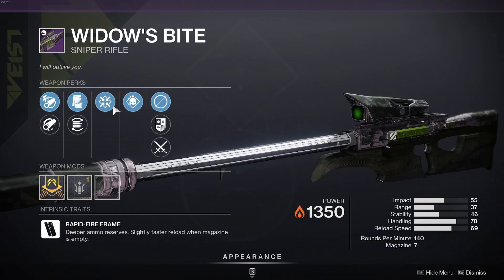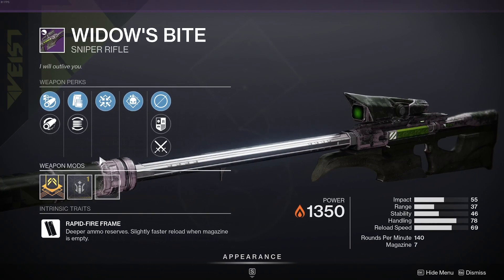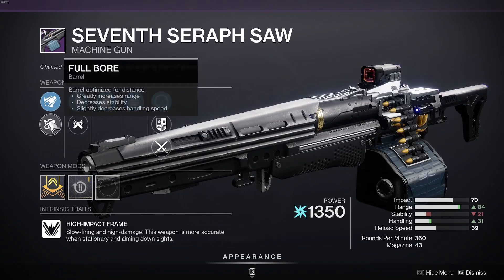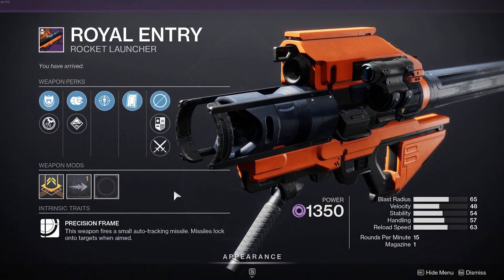We got a Widow's Bite again with Firmly Planted. I don't know what the Firmly Planted is about, but not a bad roll honestly. But again, definitely for 140s there are better rolls. For the 7th Seraph, we do have Opening Shot, Clown Cartridge, Generic Shade, and everything like that — honestly not the worst roll for an LMG, definitely some better ones though, especially for next season when the new stocks start coming in.